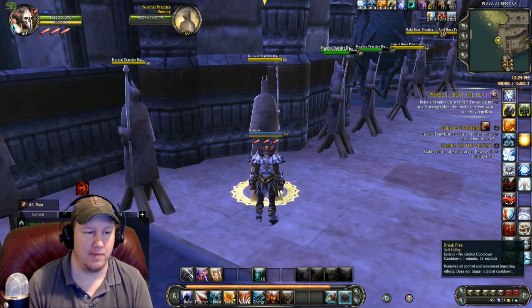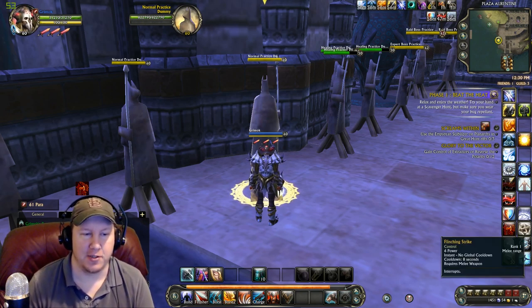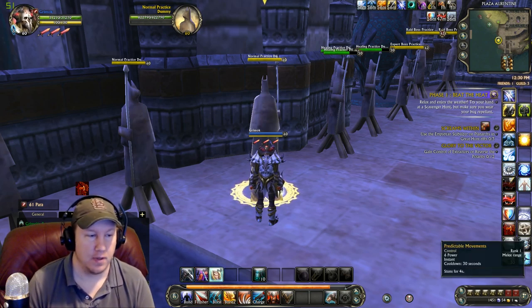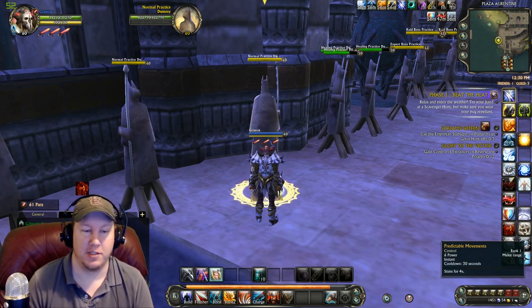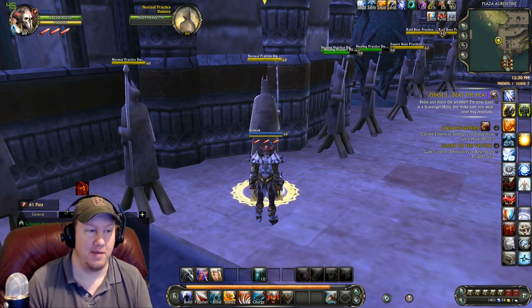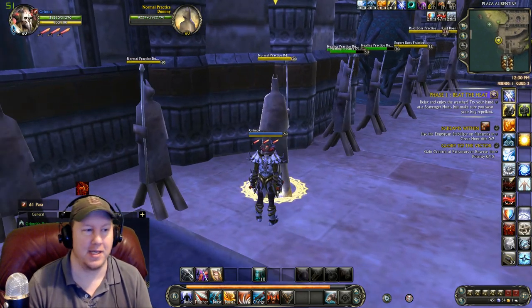And then we have Break Free on a separate button — do not put it in your macros. Then we have Flinching Strike, which is our Interrupt. Wrist Strike, which debilitates for five seconds. And then Predictable Movements, which stuns the target for four seconds. So we've got a lot of CC with this, which means that you're going to make it really easy to kill them and have them not be able to kill you.